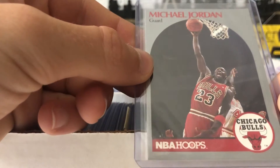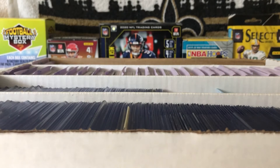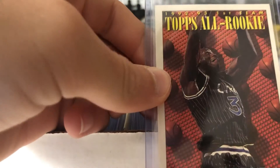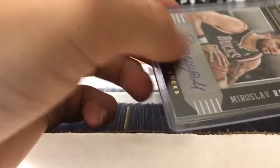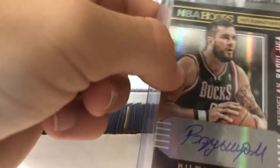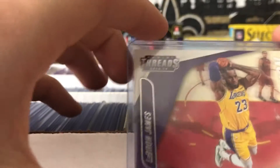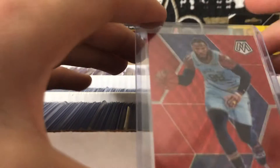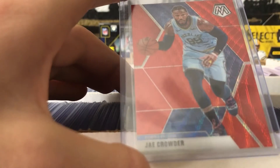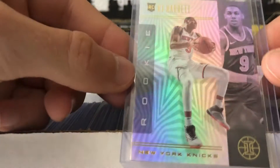We got a Michael Jordan from NBA Hoops 1990 - pretty nice card right there. And then we have a rookie card of Shaquille O'Neal - Topps All Rookie Team of 1992-93 Shaq. Then we have a Miroslav Raduljica autograph from NBA Hoops 2015. We have another LeBron from Threads Chronicles in-motion insert. We have a Jae Crowder red wave from Mosaic 19-20. And then an R.J. Barrett rookie card from Illusions 19-20.